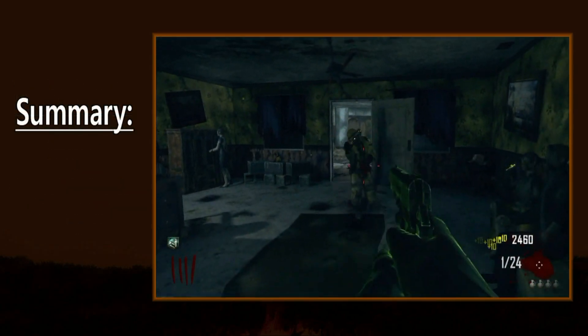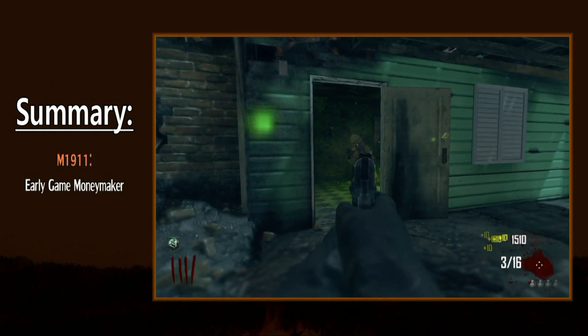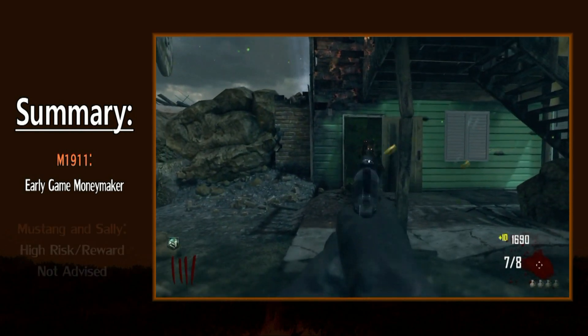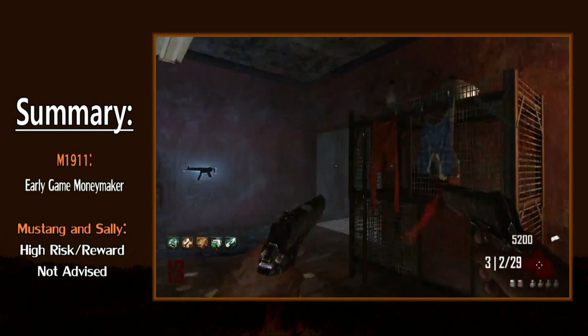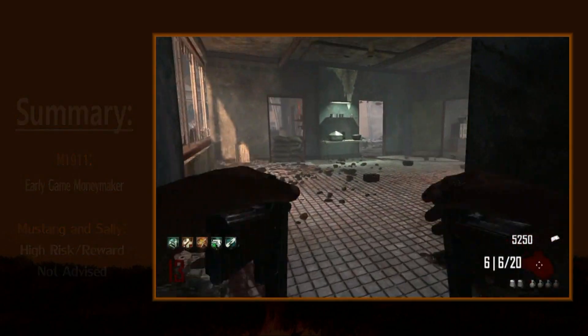That concludes our time with the M1911 in Black Ops 2. To sum it all up, the base version is a free moneymaker that can make it to about round four. The pack-a-punched Mustang and Sally is a completely different story — you'll get extreme power, but it can also be your demise. Join me next time, where we'll be covering the M27. Until then, this is Raging Amish, checking out.